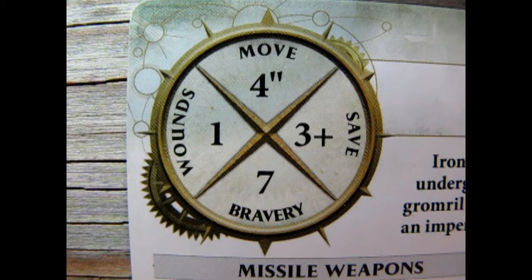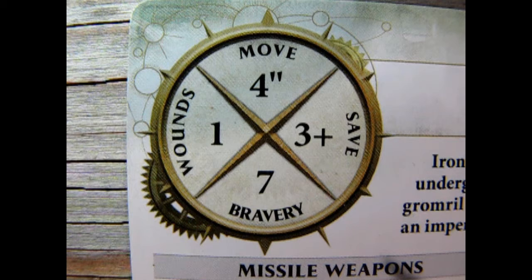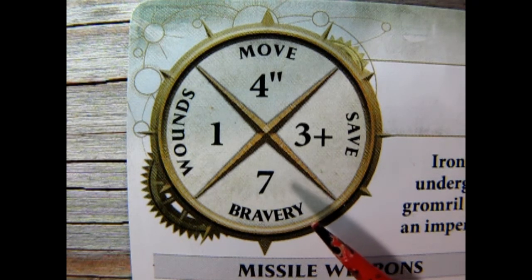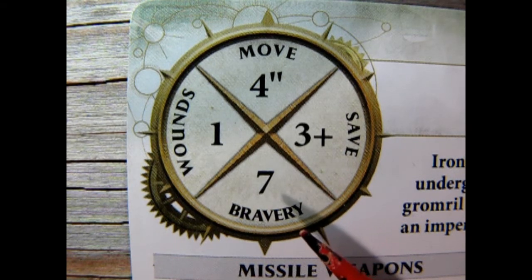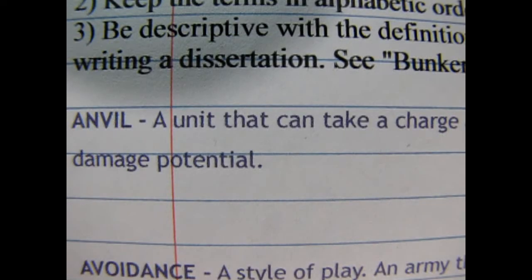The profile shows a save of 3+, which means a dice roll of 3, 4, 5, or 6 will save this model. The flat bravery of 7 is fairly high, but if this model is in a unit with a banner, the bravery increases to 8, meaning it is harder to lose this model in the Battleshock phase. Although the Ironbreakers get 2 attacks, their weapon profile is pretty standard and has no earth-shattering rend capabilities. This fits our anvil unit description to a T.